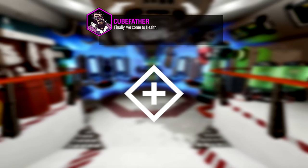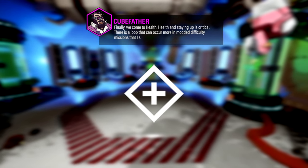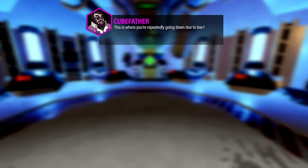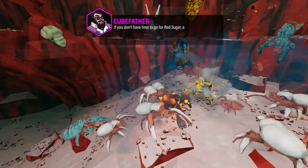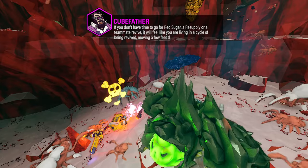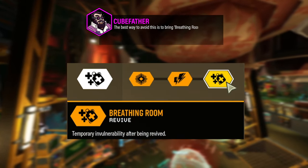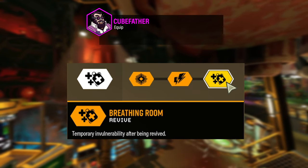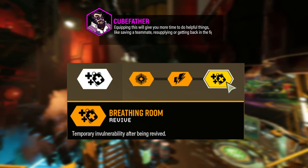Finally, we come to health. Health and staying up is critical. There is a loop that can occur more in modded difficulty missions that I shall refer to as Death's Door. This is where you are repeatedly going down due to low health after being revived. If you don't have time to go for Red Sugar, a resupply, or a teammate revive, it will feel like you are living in a cycle of being revived, moving a few feet, then falling on your face. The best way to avoid this is to bring Breathing Room on your shield rig, which grants double the invulnerability time after revival. Equipping this will give you more time to do helpful things, like saving a teammate, resupplying, or getting back in the fight.